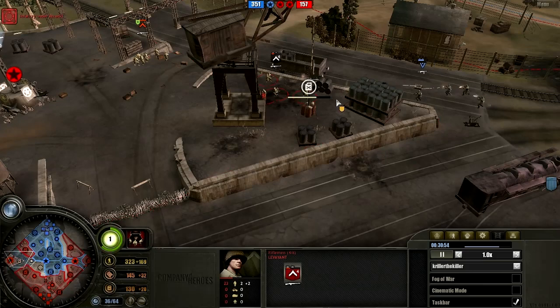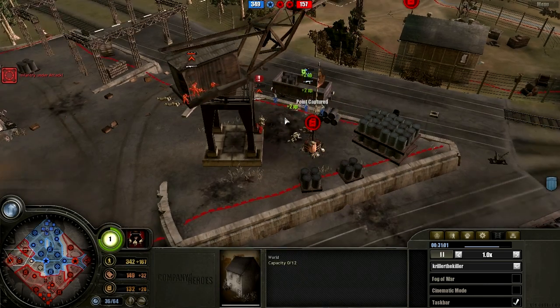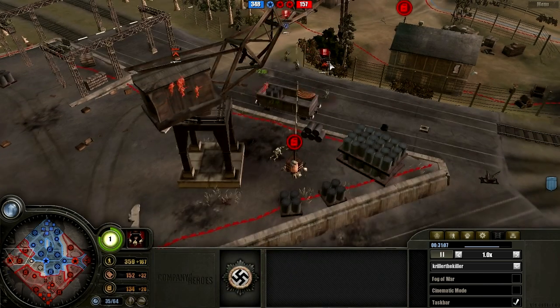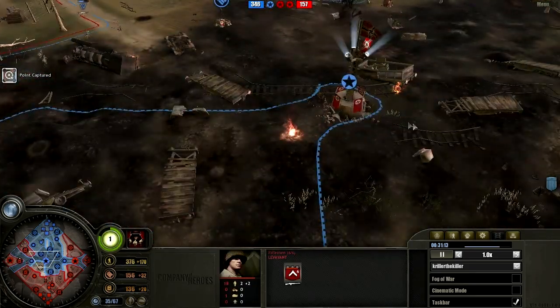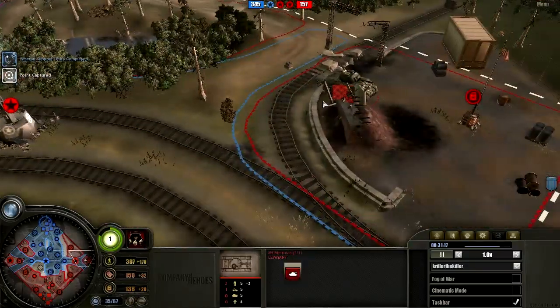The victory point situation right now is 350 for the Axis player and 157 for the American player. The Axis player is in good shape in terms of victory points. If he can get some more drainage on the victory points, he should be able to lock down this game.